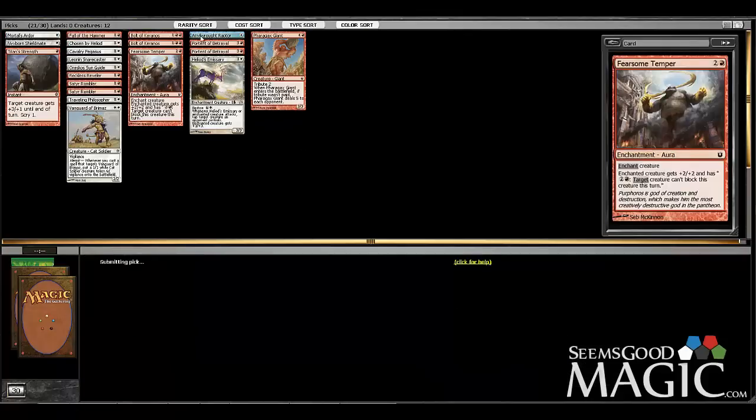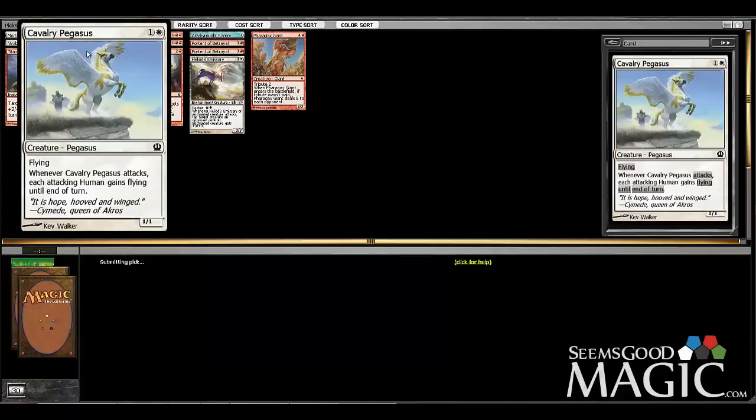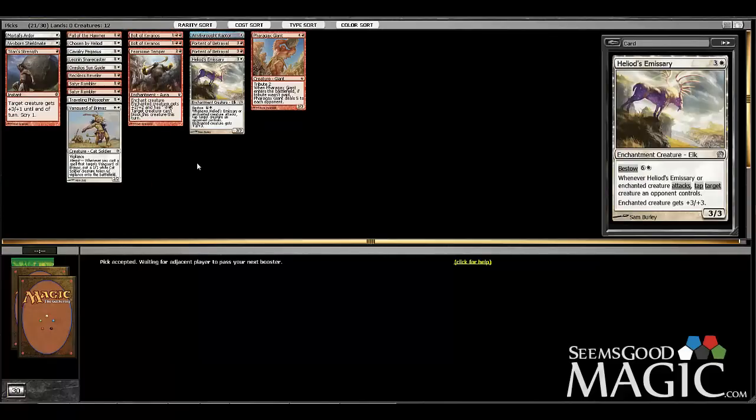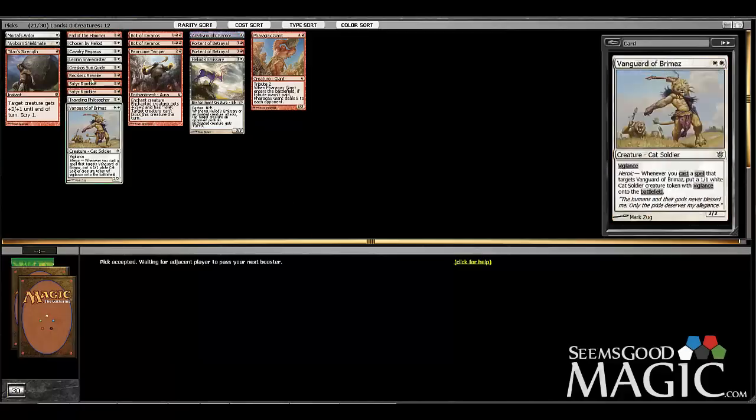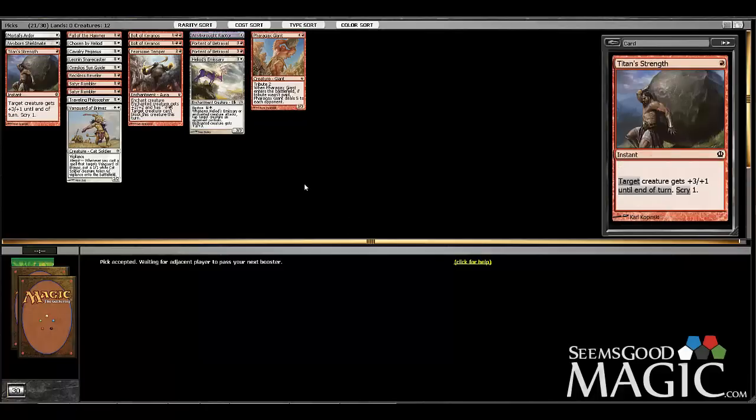Hopefully we can clean up in pack three here. Let's get some value off this Cavalry Pegasus — I'm looking for cheap heroic guys. The Phalanx Leader would have been so good in here, the card I took the Thoughtseize over. Phalanx Leader in here would have been devastating for our opponents. What can I say — I'm a sucker for tickets. If these were all free I would draft the best card for the archetype I'm trying to pursue, not the best card necessarily in the pack.